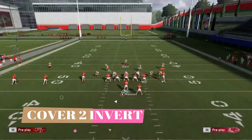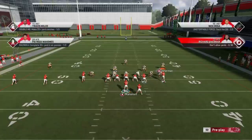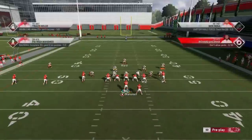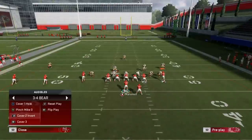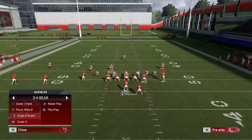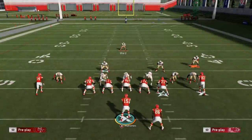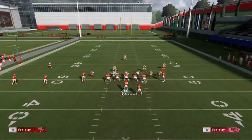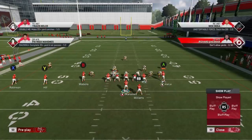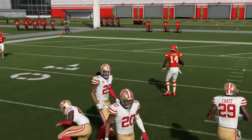Now looking at cover two invert — it looks like cover three pre-snap, but the deep safety is playing at a shorter depth than usual. That's one of the best giveaways: this safety isn't dropping all the way back like in previous plays. The cornerbacks are at about an eight-yard depth, just like cover three. You can also read it post-snap — that cornerback drives toward the middle. Just like a regular cover two, the over-the-middle stuff is where you can beat it easiest since the play is designed to confuse you pre-snap, not necessarily stop you post-snap.